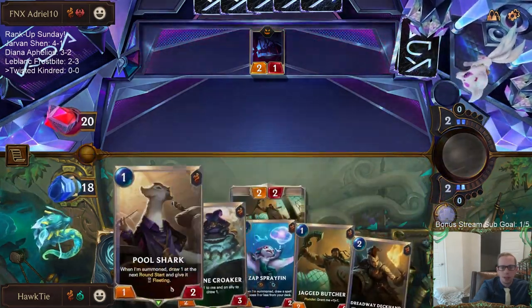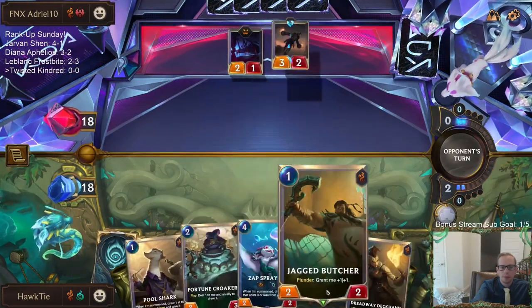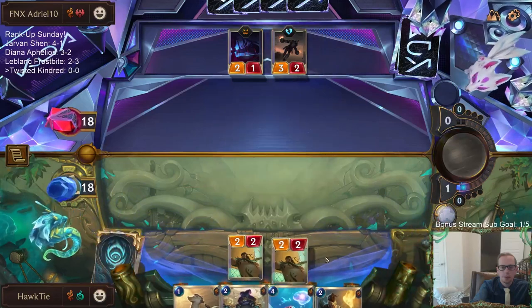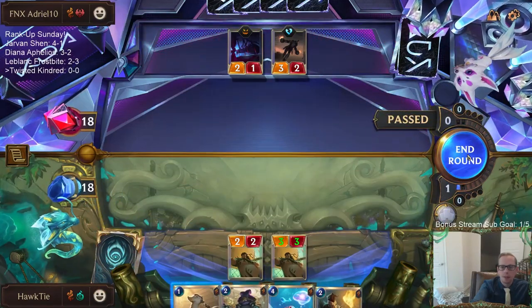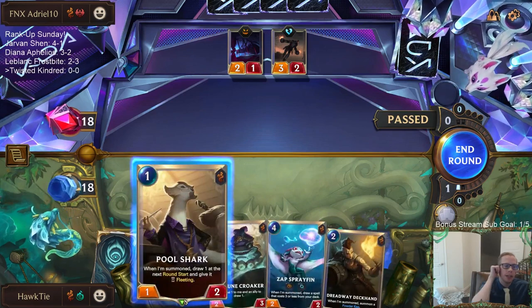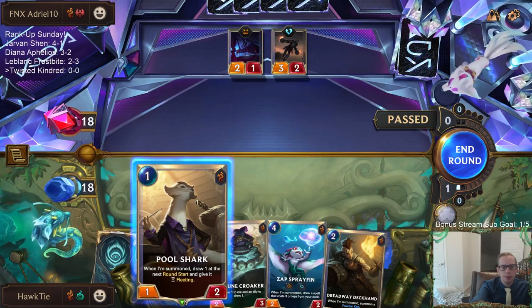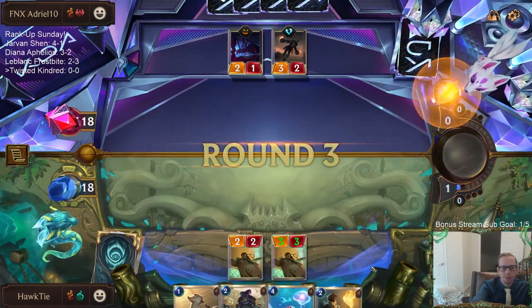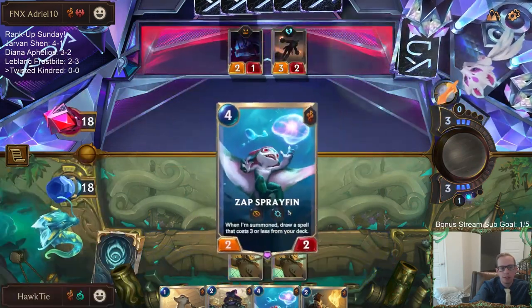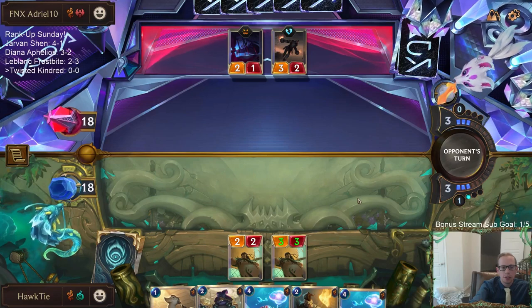I would like to draw Go Hard. I think we need to go ahead and play Pool Shark right now. Pool Shark gets me another card. It would have been a Spray Fin, so I would have burned it anyway, but we would have dug one closer to finding a Go Hard.